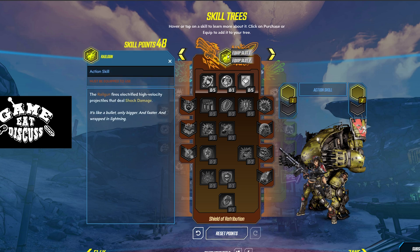First off, we have the Railgun. The Railgun is going to be the primary weapon of this build. It is one of the first weapons you can get, and it should go in both slots. Railgun all the way.